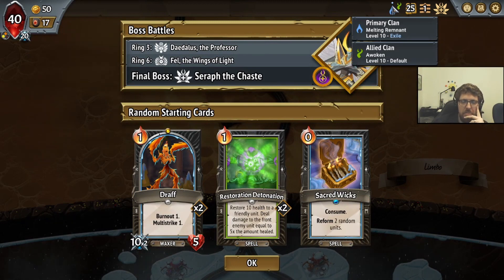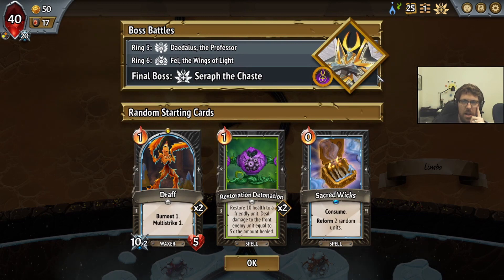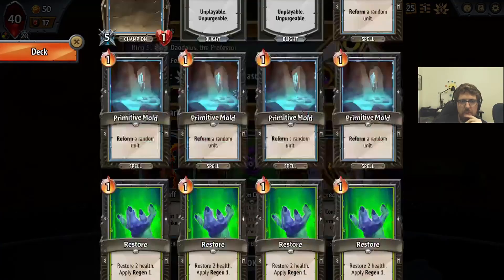This is a very different build. There's Firelight, but I feel like Firelight's kind of obvious. Because when you have Awoken, spikes could be really good. Maybe we go with a spikes build, especially with Sacred Wicks as well. Mix it up and do a...